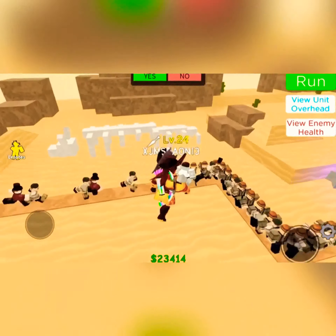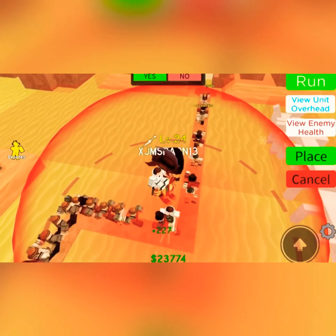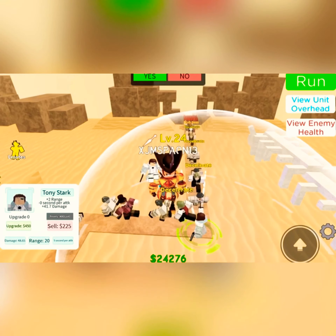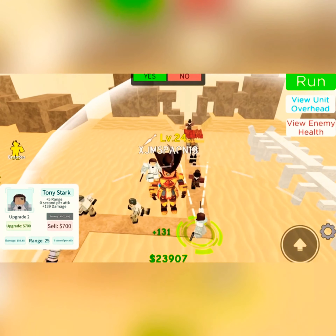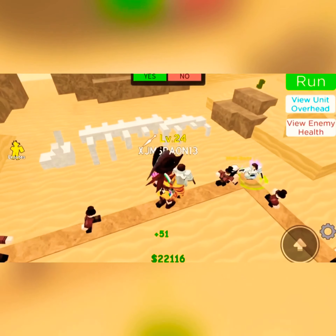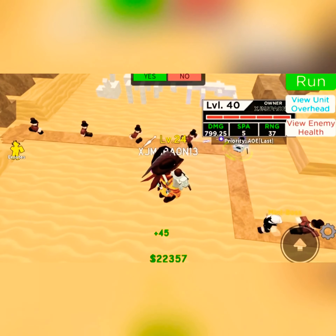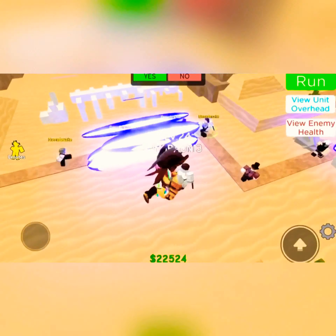Next we have Tony Stark. He only costs $450 to spawn in. You usually want to spawn him in the corner or somewhere you can set his priority to last, then upgrade him to max. His first upgrade only costs $450, his second is $500, and his third is $700. The total cost for spawning him in and upgrading him to max is only $3,850, which is super low for someone that does 800 damage every 5 seconds with an AoE attack — not a full AoE, but still a pretty huge AoE.